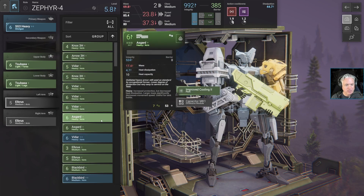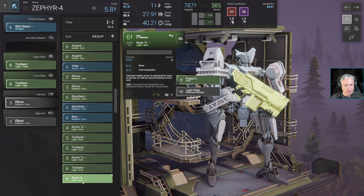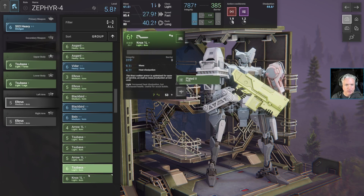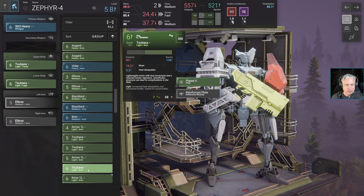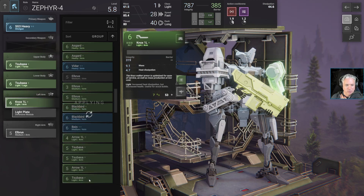Let's look at left arms. Scrolling down to the light arms — another option has increased heat dissipation and improved barrier, but a reduction in speed. The Nox 1L actually improves my speed, improves integrity, lowers my mass, and makes me faster. I think I like this one better. Let's go with the Nox 1L for the left arm and keep the light plate.